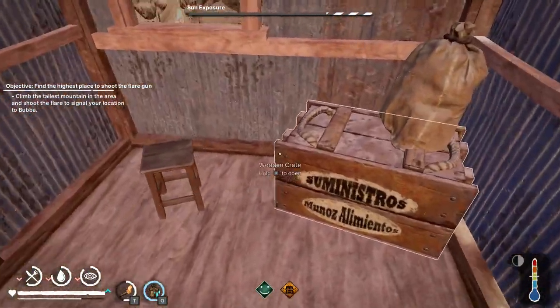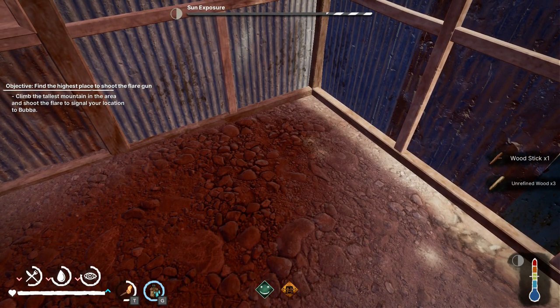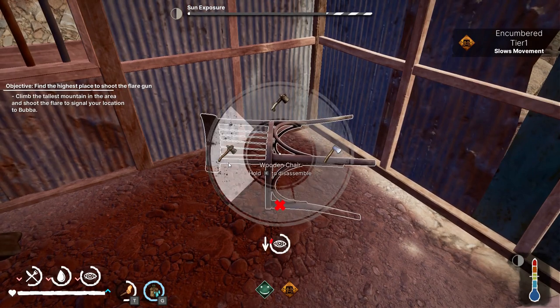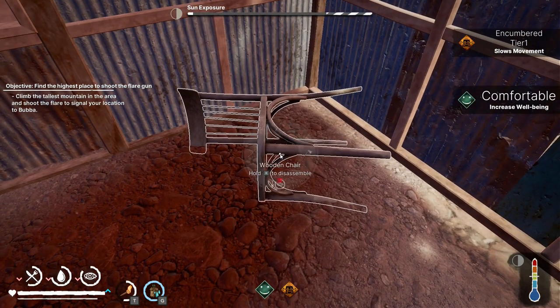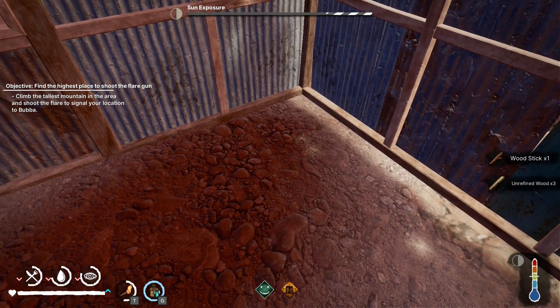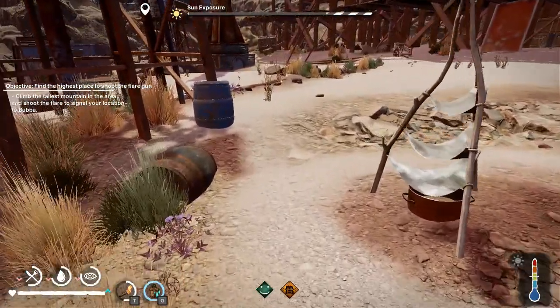I want to find a chair to test on as well. With the low level axe on a chair: three unrefined wood and one stick. Medium axe: two unrefined wood and one stick. Highest level: three unrefined wood and one stick. So again, the amount of resources varies but it does not vary by the type of axe.